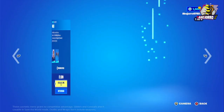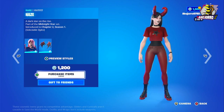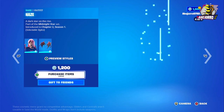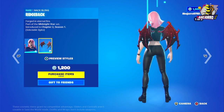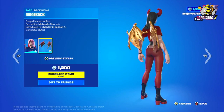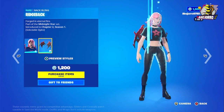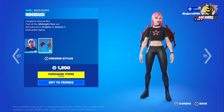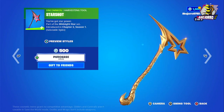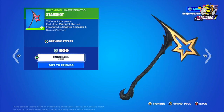Here we have Haze — she's in four different styles — and the back bling. The price is 1,200 V-Bucks. Then we have the harvesting tool Star Shot in three different styles, priced at 500 V-Bucks.